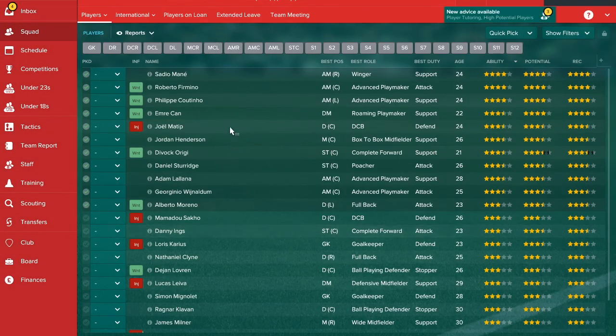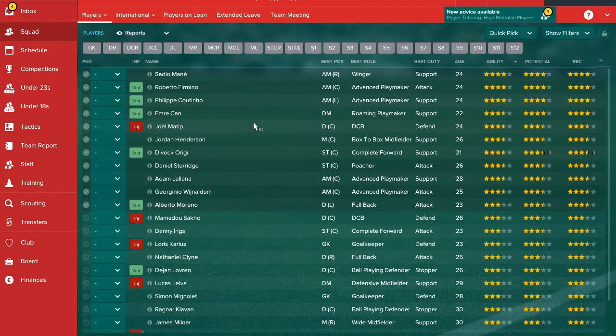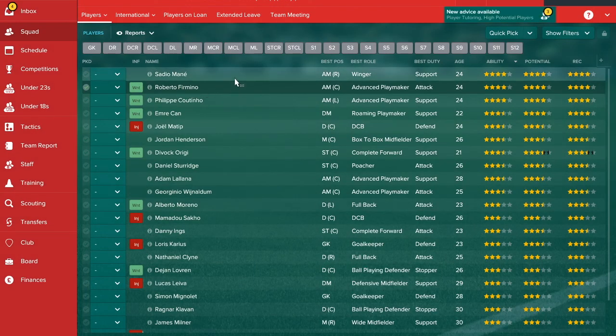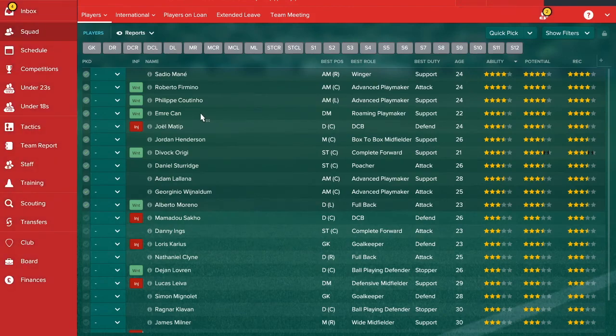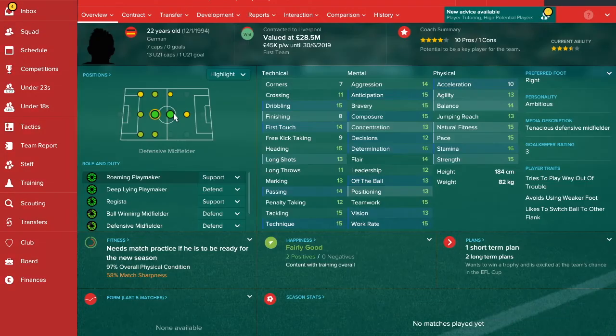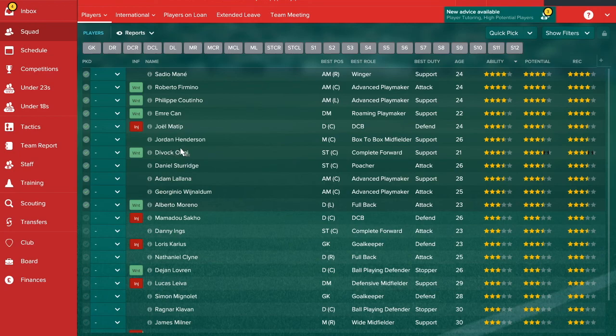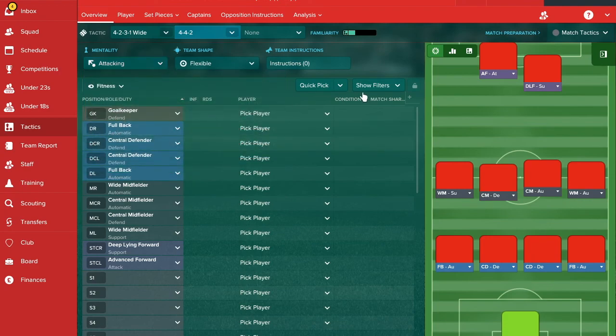As many of these players as you can get into your first 11 the better, as they are the top 11 in the squad. Now if we think about what formation to use for direct football — the mentality should be controlled if you're playing possession-based. For the first 11, you'll have a bit of a tough time making decisions, but I think we can go for the 4-4-2 for direct play.